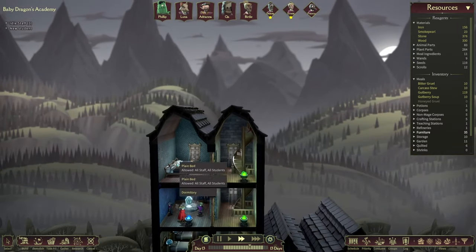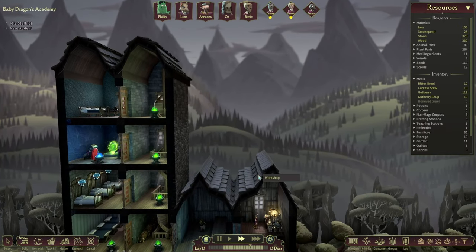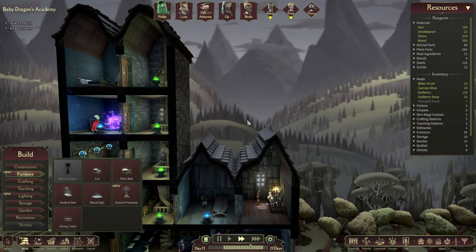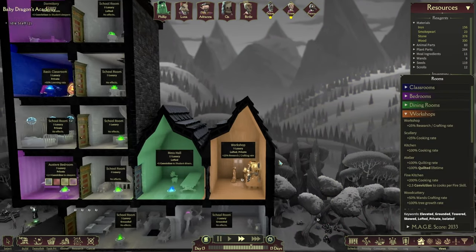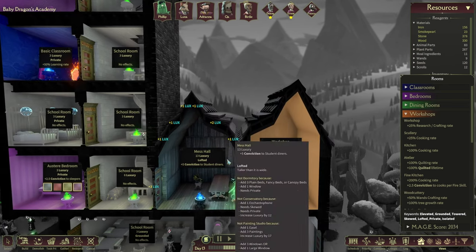I think we're gonna have to start expanding our place soon because we've got a couple of bedrooms left. We could expand doors as well actually. Let's just have a quick look - lofted private. Oh yeah, you're gonna lose this lofted status so you're probably gonna have to go somewhere else.